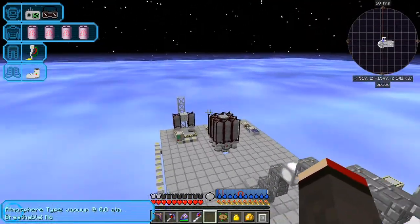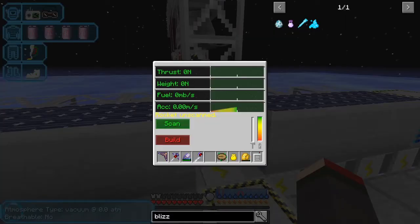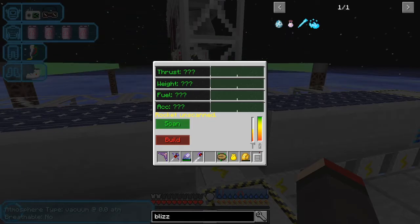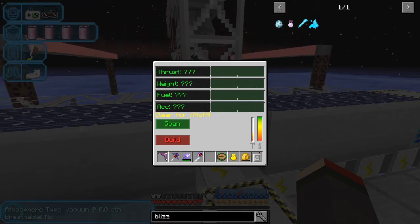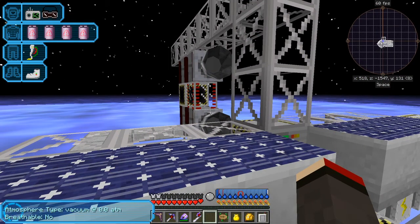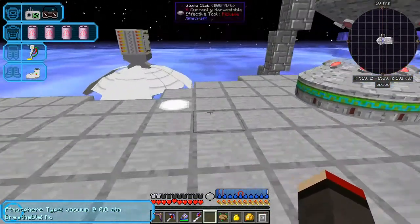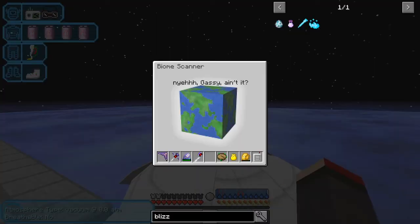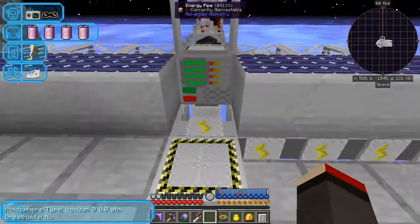We need to fuel it up, of course. We can now scan this — it scans fairly quickly. Everything's green so we're clear for liftoff, and we can build it here. Watch it — it changes shape, so now the rockets are actually pointing in the correct direction. The tanks still point upwards. If we come over here to the biome scanner and right-click this, it confirms it's gassy — so we know it's definitely a gas giant. You can't fly here.